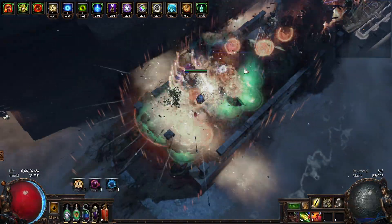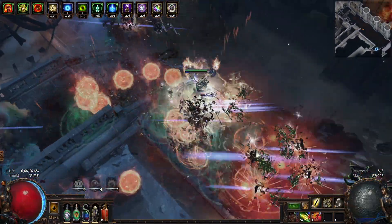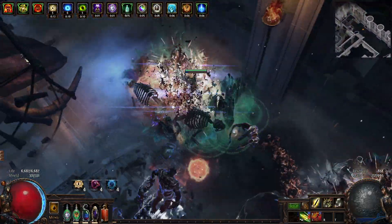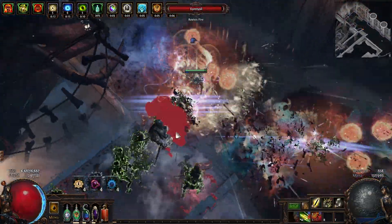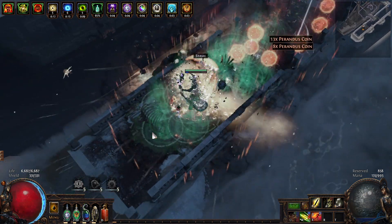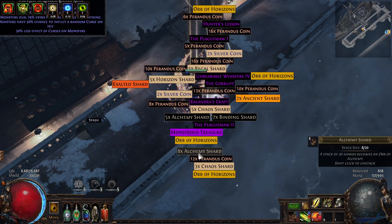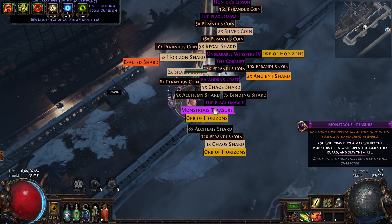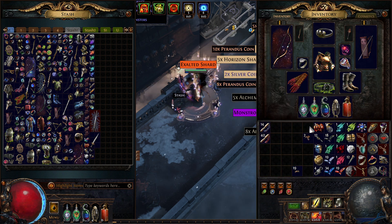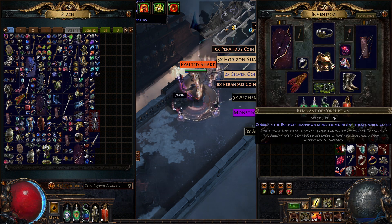So that means I'm not getting much effectiveness from my flask, because I kill the corpses of the enemies. So I'm not really raising Volatile Dead from enemy corpses — it's just from Desecrate. So I am not getting the benefit of Cinder Swallow Urn. The urn says I get a charge if I consume an ignited corpse, which I'm not getting.